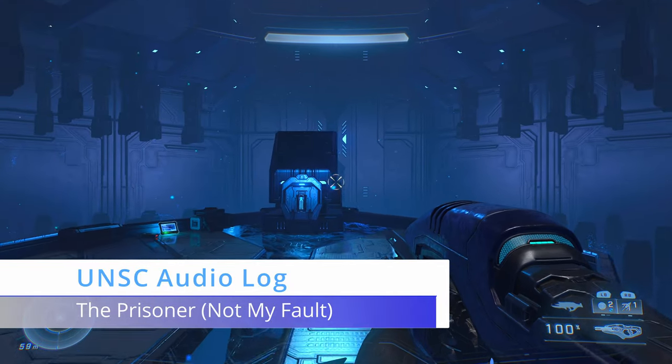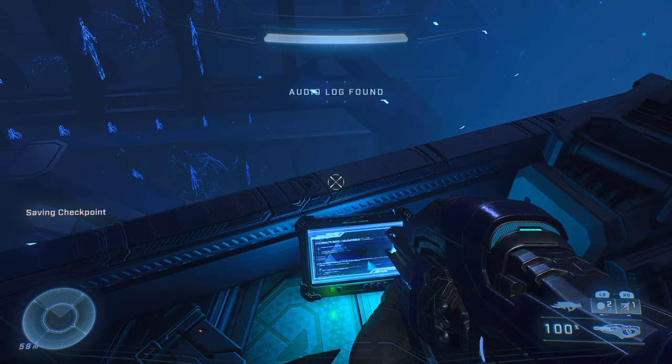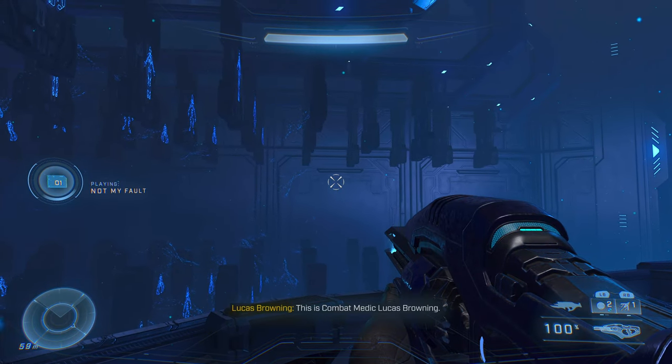Progressing further into the mission, you'll come to a room where you're looking for a power seed — this is where all the genetic material of the Forerunners is being stored. Going down that hallway to get the power seed, just to the left of the power seed right on the ground is your next UNSC audio log.